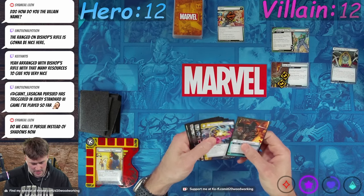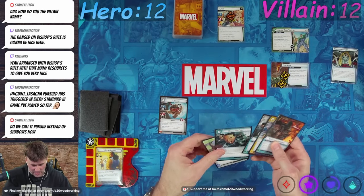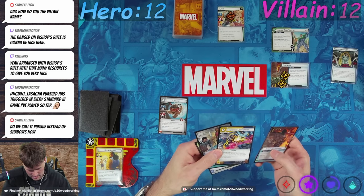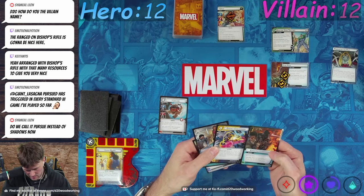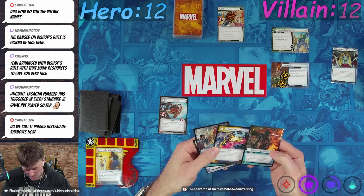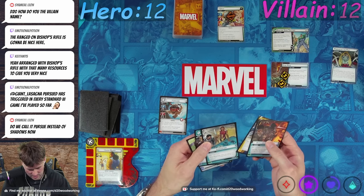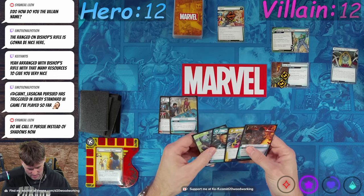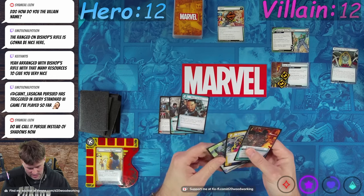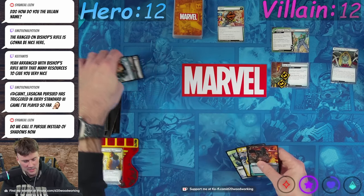Six resources in hand? No. Lockjaw is going to get thrown away, obviously. I'm going to get rid of Innovation because we don't need that. Make the call, we don't need it, not right now at least. We'll hold on to these. All right, we'll try that, see what happens.